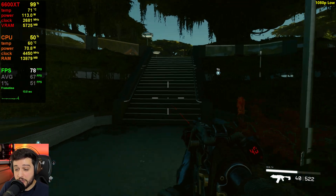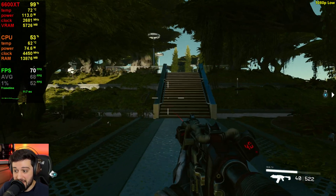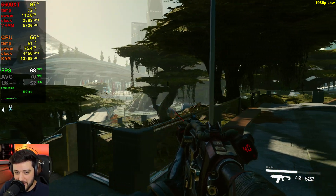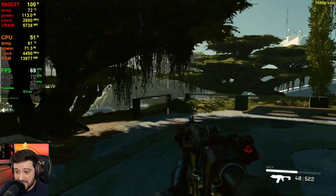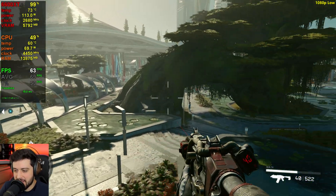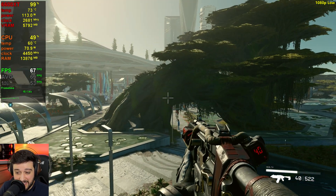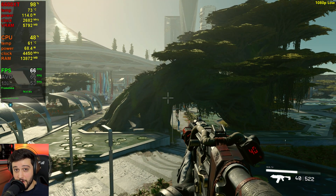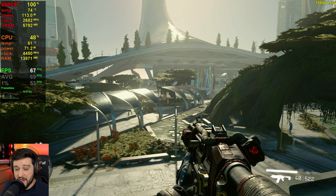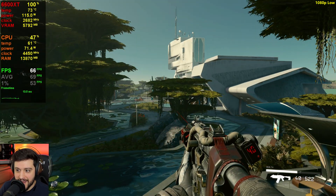I would love to have seen actual good scaling between settings, or maybe even a very low settings preset — just let us turn down some more settings from low if it's going to perform like this. It is playable, certainly even at high settings. But the 6600 XT can play pretty much every other title at 1080p high settings with 60fps or more, aside from Remnant 2 and Jedi Survivor, which are also completely broken games.